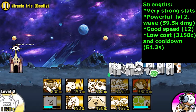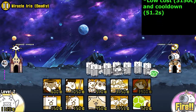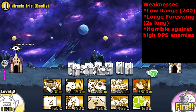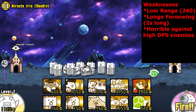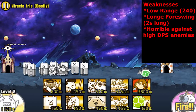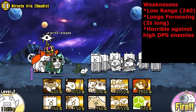Now let's talk about his issues. His first weakness is shared among all frontline tankers — he has very low standing range. This just comes with the essence of being a frontline tanker, so I'll breeze over this quickly, but obviously having higher standing range is better for survivability.